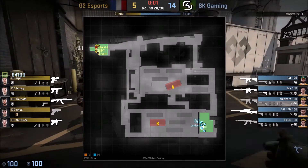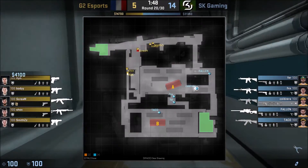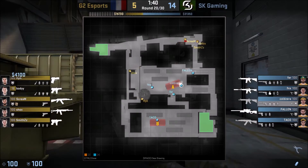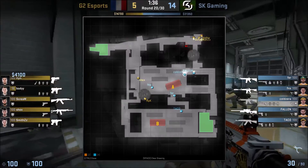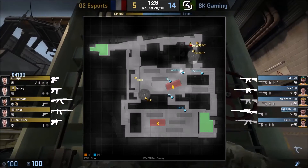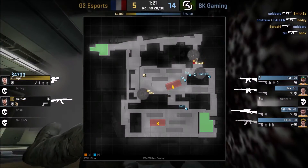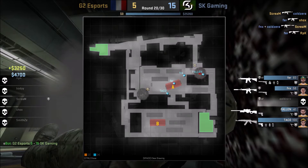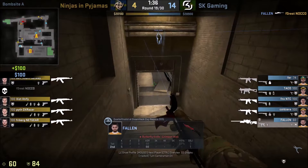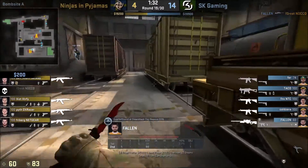We'll go through the basics of the positions each player plays. Taco is the B anchor player. ColdZero plays the Ivy position. Fer and FNX tend to be the A yard players — the outside area — but they take turns going aggressive and being the B player. This means you can't really read SK's setup: if you see FNX in A main playing aggressive, that doesn't automatically mean Fer is going to be at Popdog — he could also be on the B site. Finally, Fallen is AWPing and actively looking for picks in T main, Ivy and Brown Halls, trying to make it a 4v5 for his team.